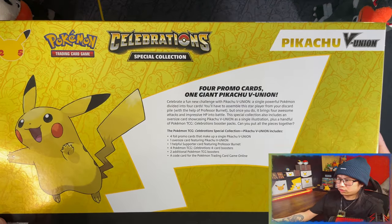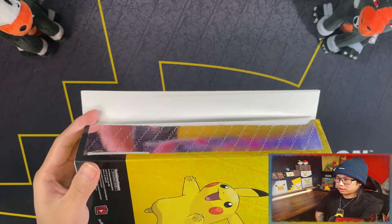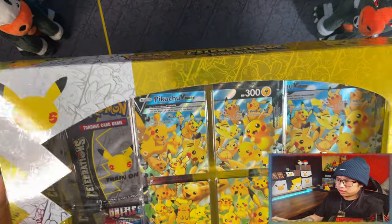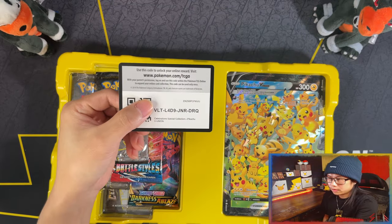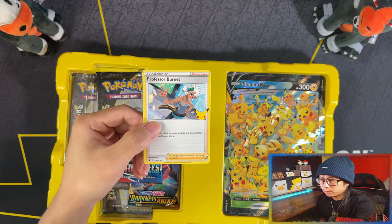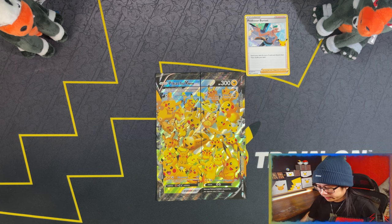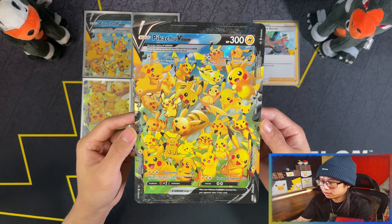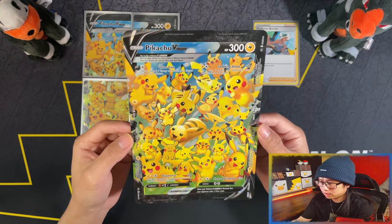There you go — four promo cards, one giant Pikachu V-Union jumbo card. For some reason this one came pretty much unsealed; it looks intact and legit so hopefully it is. Here's your code card, Professor Burnett promo card, and your four Pikachu V-Unions put together. Here is the jumbo card with all of them technically stuck together in one card.